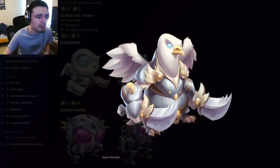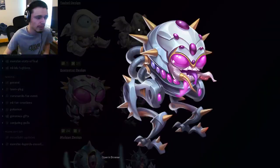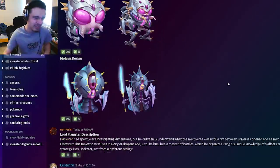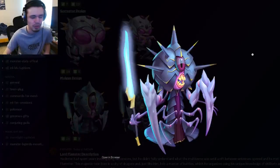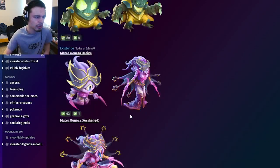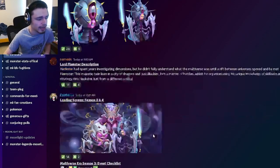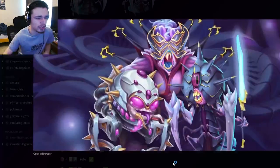Then we have another design for Tobble, which looks all right — it's just kind of basic, I don't really like it. And then we have Goruptor's design, which looks pretty decent I guess, but I don't really like that one either. And then we have Mulgan's, which I also don't really like. All the ones up here look at least decent though. And then we have Lord Flamster's description if you want to go ahead and read that.